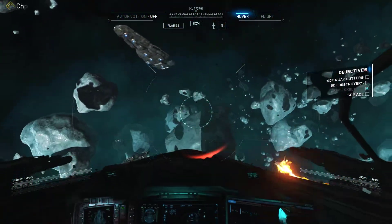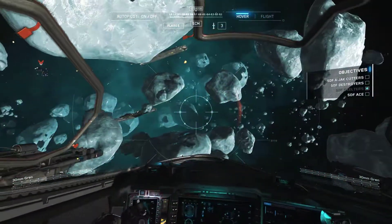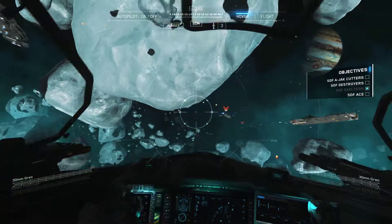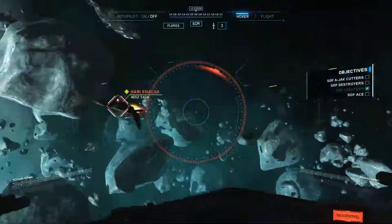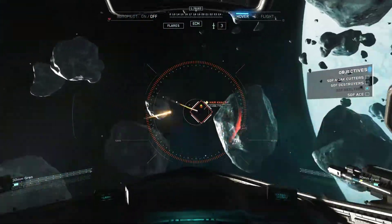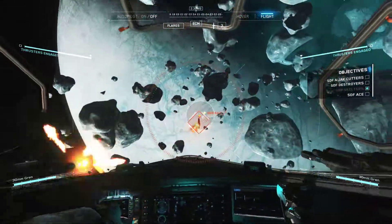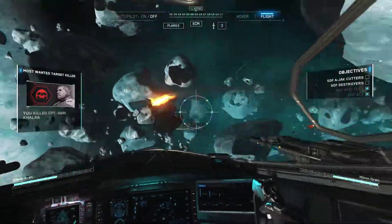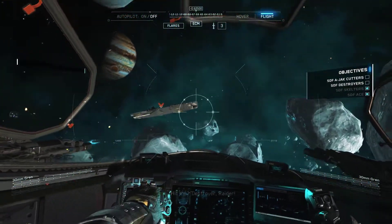Trees is out. Enemy strength on the clock. Hit that A-jack, Raider! He's on target. Target's at a little point. Velocity increasing. Skelter's ace dusted. He's down. In there, destroyer, Raider!